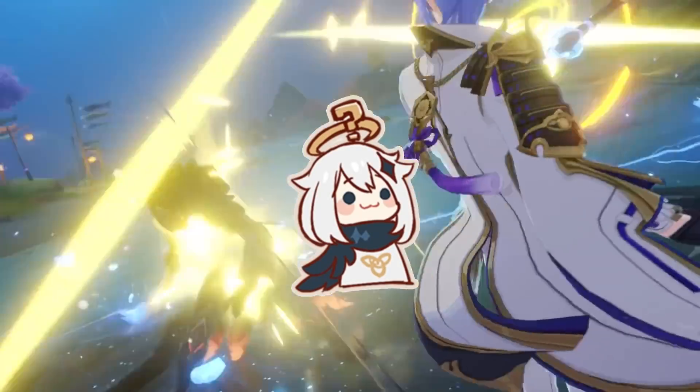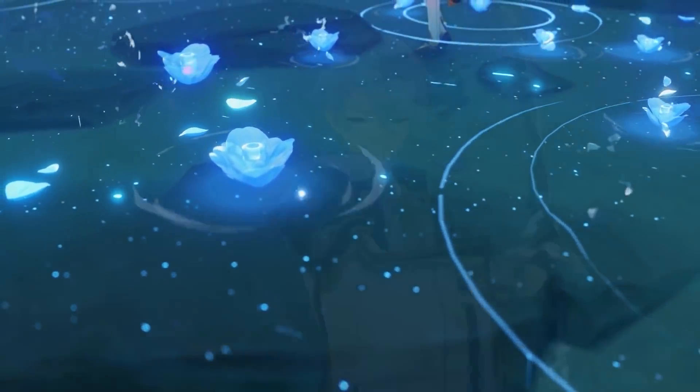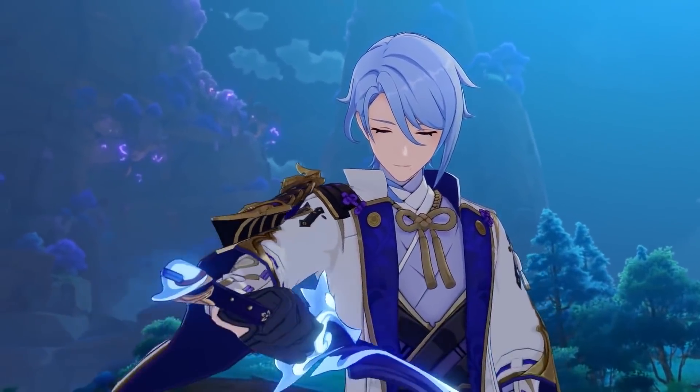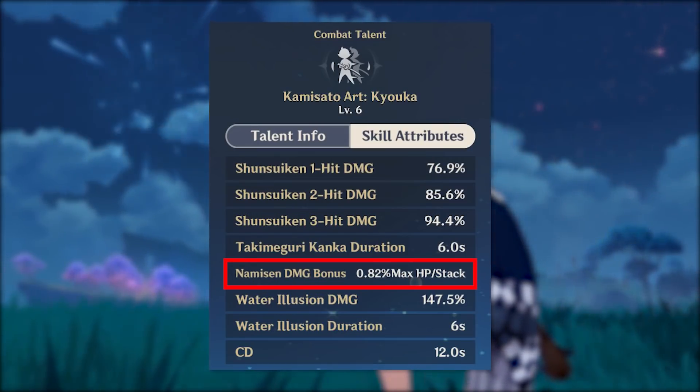But there was one thing which bothered me as soon as I heard it, and now that I have my hands on the character, I've been able to investigate it a lot more closely. I'm referring to the strange choice to have Ayato's damage partially scale off of his maximum health.